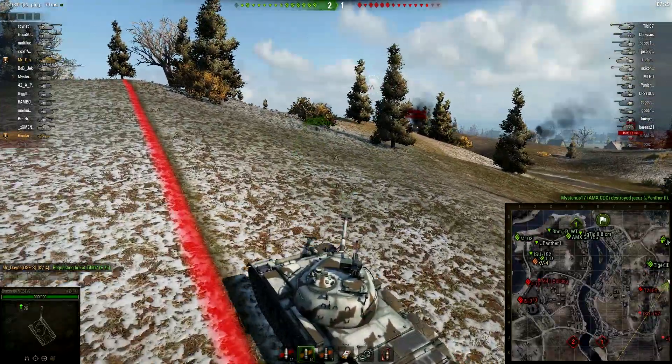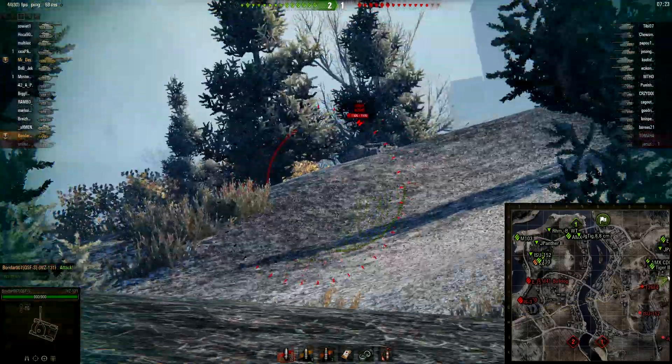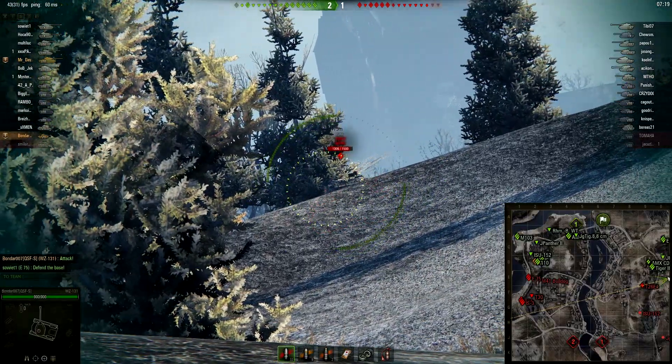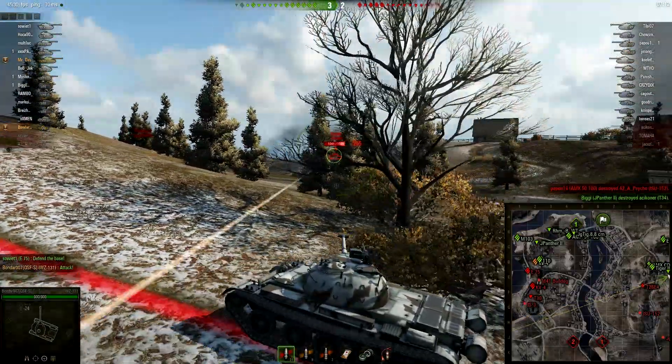In the meantime, on the western front, that 1-2 line is getting pushed on kind of hard. Mr. Dane is doing his best to hold the line, being the only thing of armor up front. The IS-10 is going to provide something of a secondary shield, but his armor isn't nearly as good as the KV-4's.